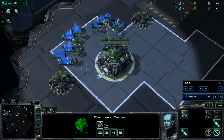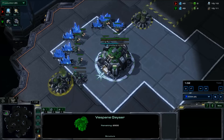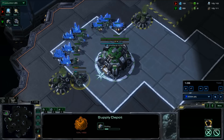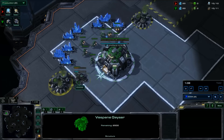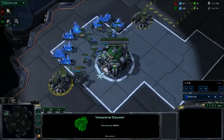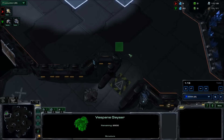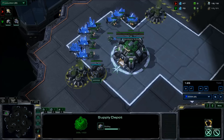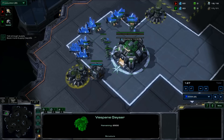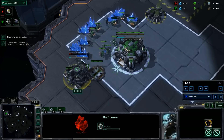At about 10 supply, we want to drop a supply depot next to the gas geyser. The reason for this is because we want that gas geyser rather fast. I apologize for my voice — I'm a bit sick. We want this gas geyser quite fast, although we normally do want a wall off at the front. This isn't something we're doing here because of how important the gas is. Once the supply depot is finished, we'll go ahead and get the gas geyser right away.